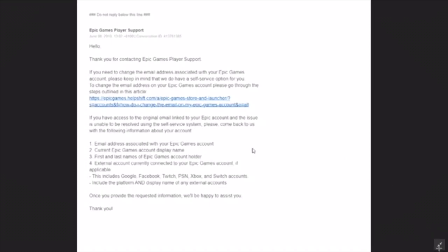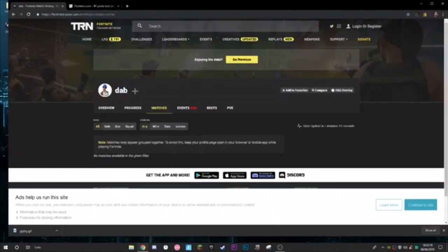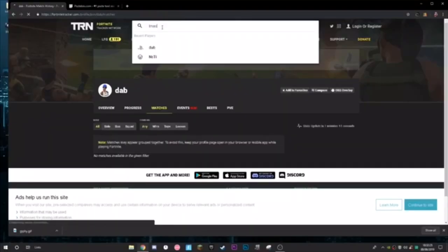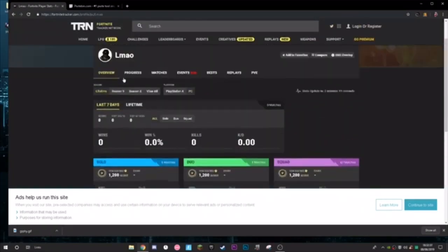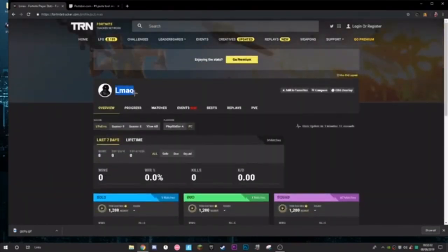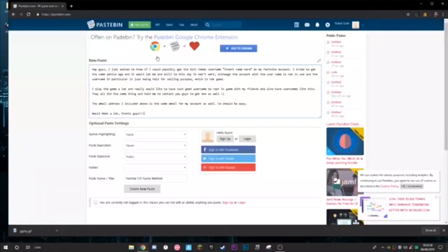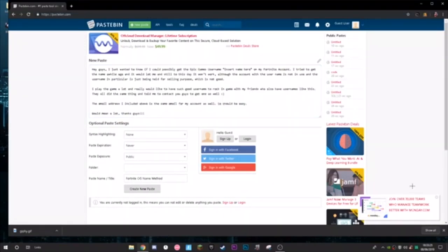Once approved, you'll have your OG username. You can get names like 'dab,' 'water,' 'epic,' 'wolf,' and more. If the name you want belongs to an active player — like 'lmao,' which had 67 matches in the last seven days — just wait until they've been inactive for 50 days, then apply. That's really how it works. Drop a like, subscribe, turn on post notifications, and check out MrKN Clan in the description. Peace.